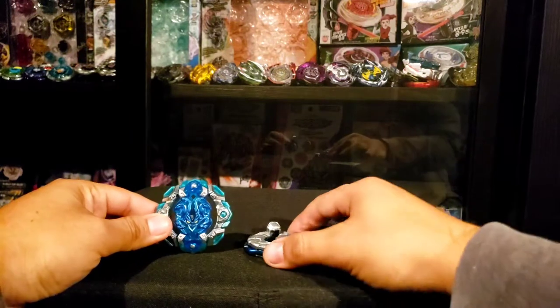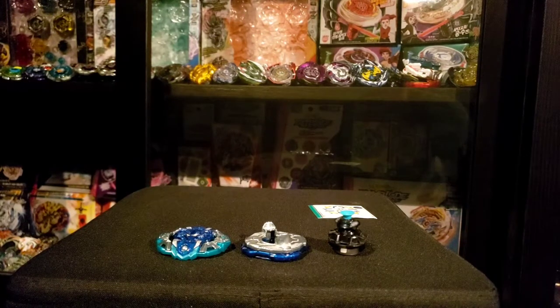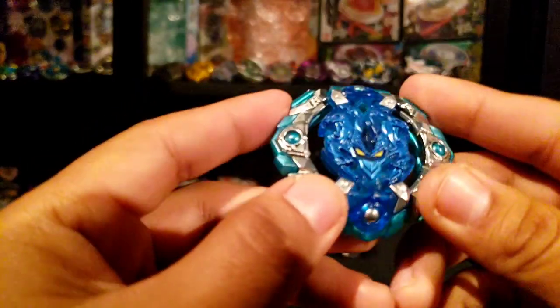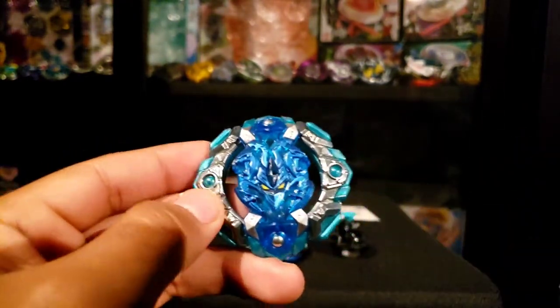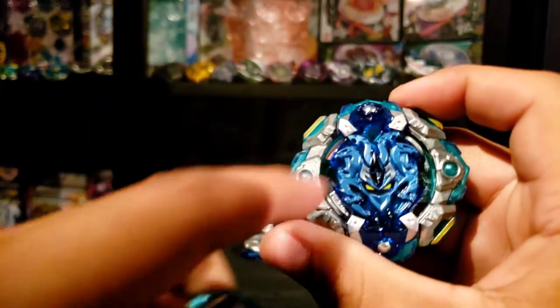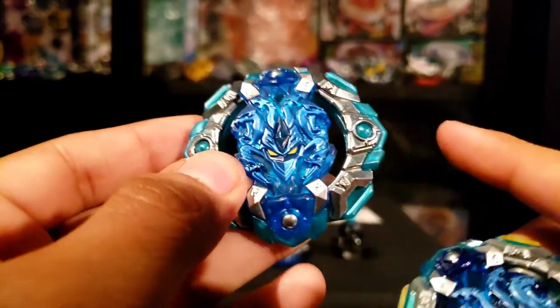Look at that, guys — this looks amazing. I'm so happy Hasbro is doing this. I think the last time Hasbro tried to redeem themselves doing things like this was probably in the Hyperblades era where Metal Fight was a thing, when they first made a crappier version of Big Bang Pegasus, and then they added switchable, changeable weights. But yeah, this looks crazy. It has metal, guys — this is freaking awesome. Color-wise, if we put the other one next to it, they look exactly the same — this one is a darker translucent blue and this one's lighter, but I like the lighter one.